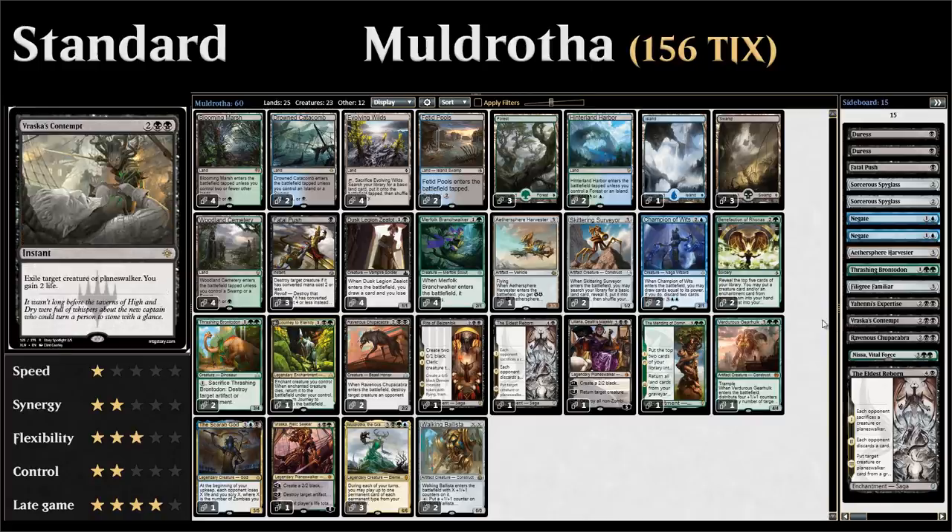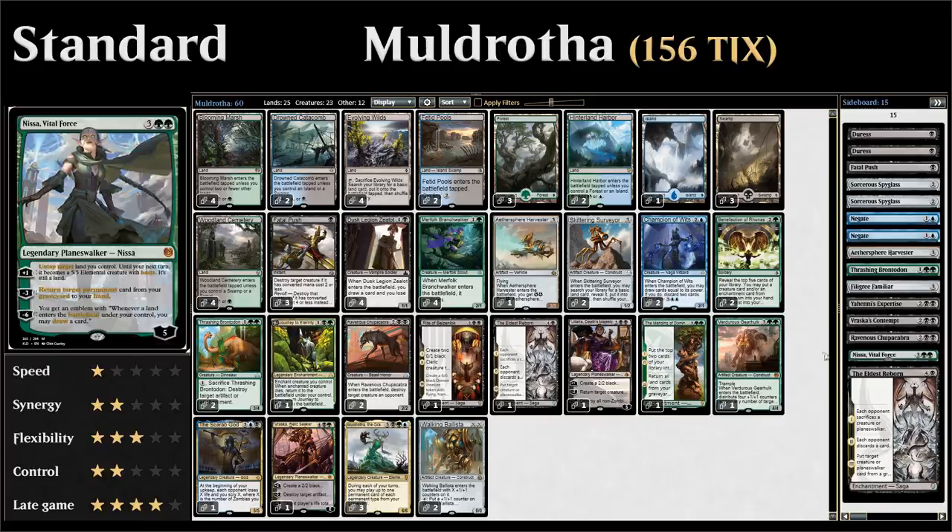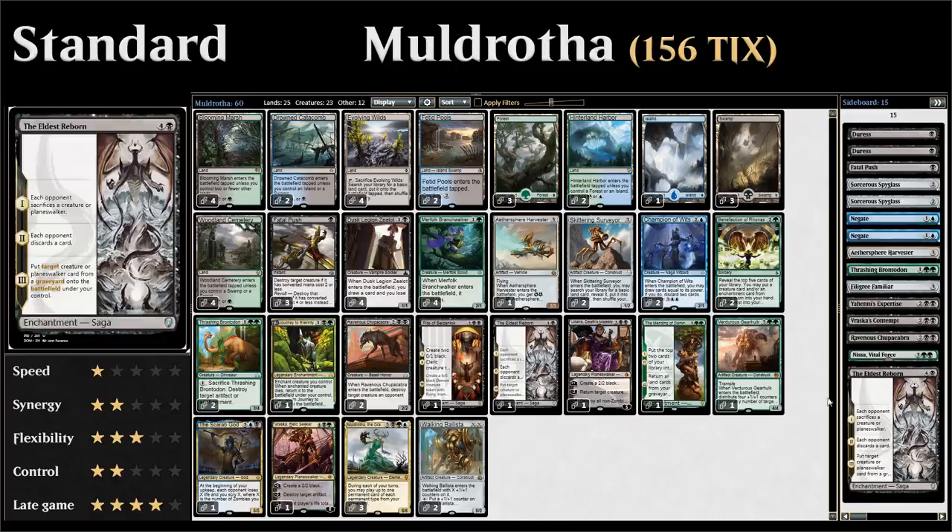We have Vraska's Contempt for planeswalkers or recursive creatures, another Ravenous Chupacabra against big creature decks, a Nissa, Vital Force which shines against controlling decks and plays well with our graveyard themes, and a second copy of The Eldest Reborn which also shines against controlling planeswalker-heavy decks. Alright, that's the deck — now let's jump into some games and see how it does.